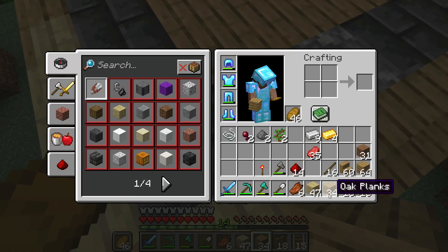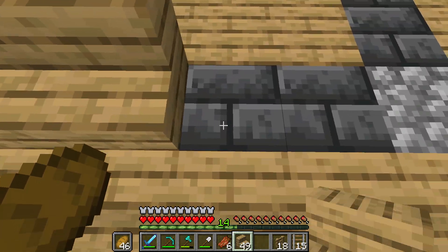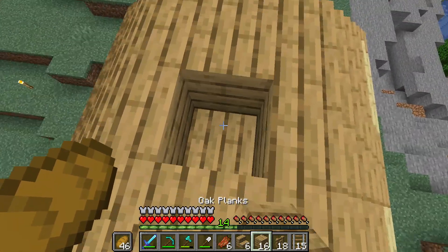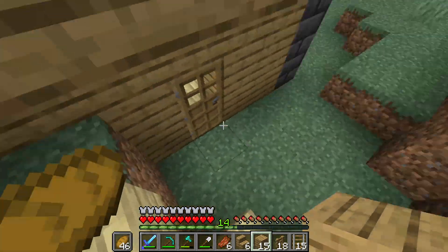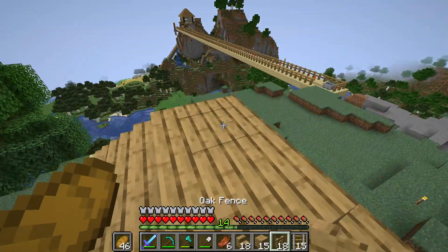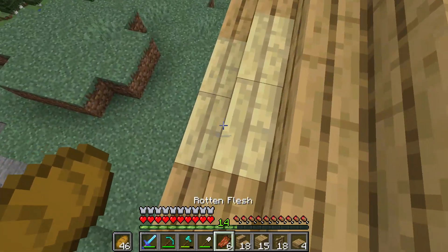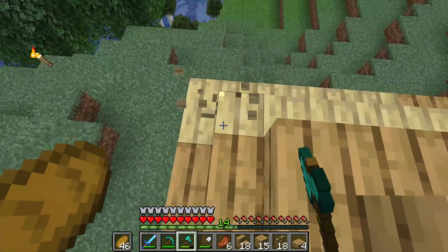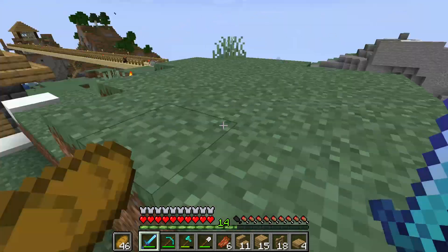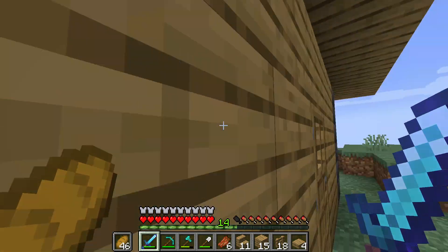Now we're at the roof and we have stairs. We are going to get rid of all these birch stairs at the end, but first I want to do these stairs. I probably should have evened this out — I need slabs here, otherwise it does not look good. We're also gonna need to make some more stairs. There we go, 18 — that should be enough to cover the side. That looks way better now. We're just gonna get rid of these birch things.